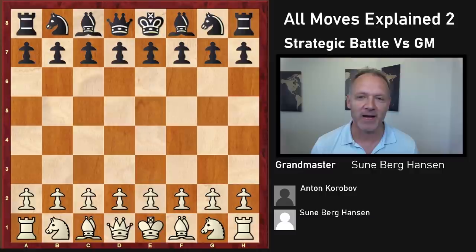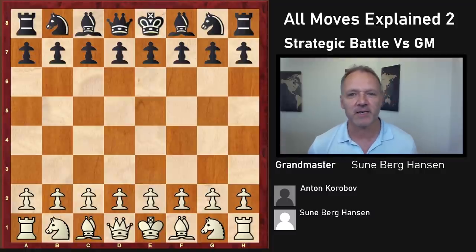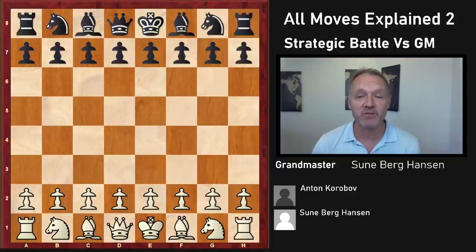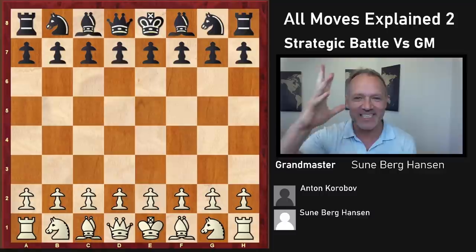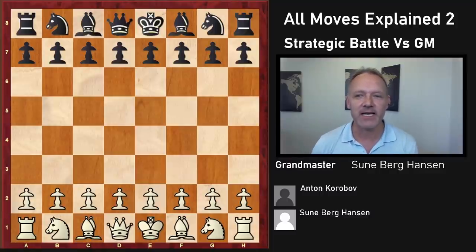We have a brand new game played in the Bundesliga. I am White against Grandmaster Anton Korobov, who's a very strong Ukrainian Grandmaster. I was a bit surprised I was going to play him. I didn't think the Ukrainians would come, but they did. A lot of Ukrainians came, and I was not prepared for Korobov, so I had to wing it at the board.